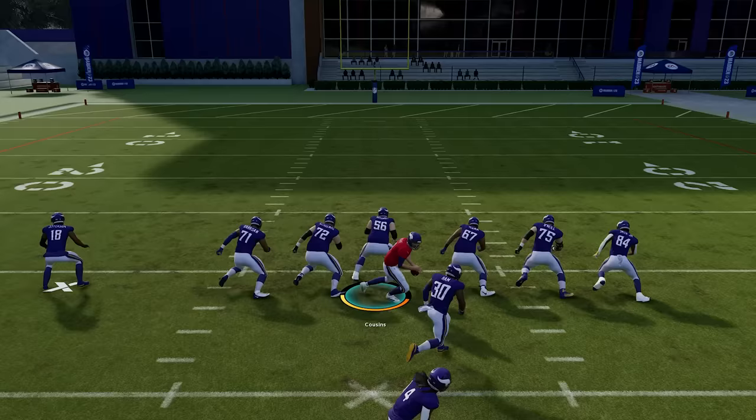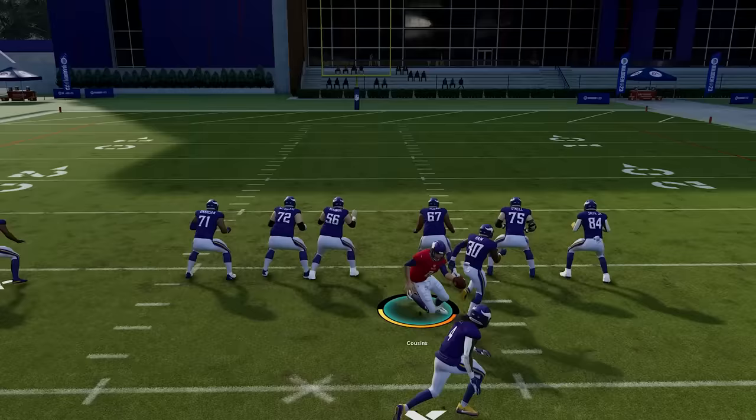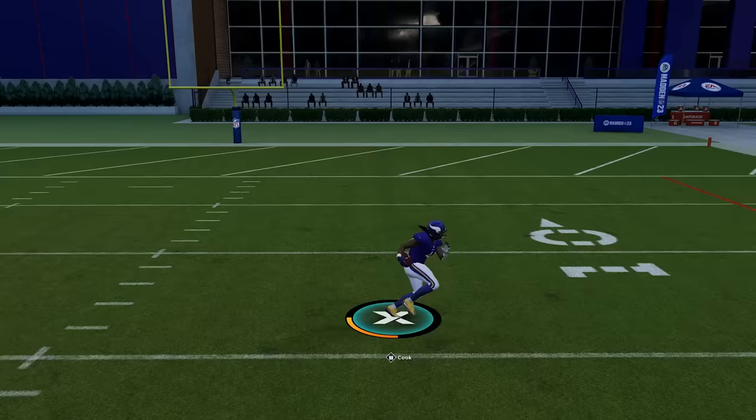Number two: running 101. Let's talk about the moves. You can juke by flicking the right joystick to the left or right. If you want to do a spin, hit the B or circle button. This move isn't quite as good this year, but it can still be useful. If you want to hurdle, it's the Y or triangle button — this is another high-risk move, so I wouldn't recommend doing it too much.